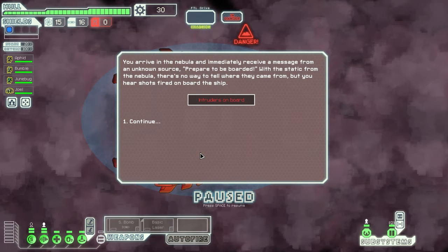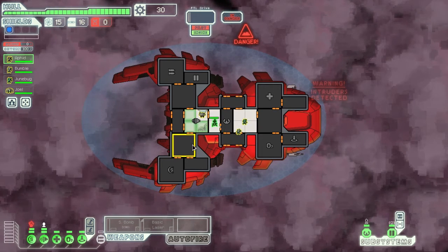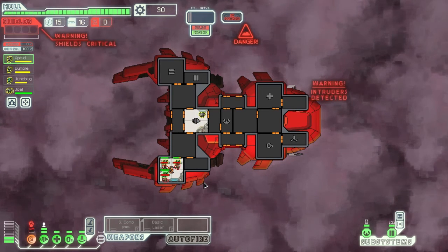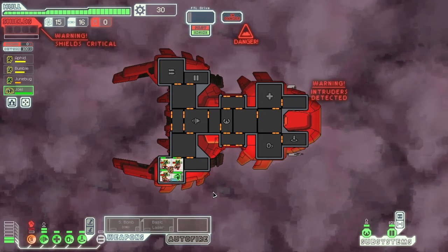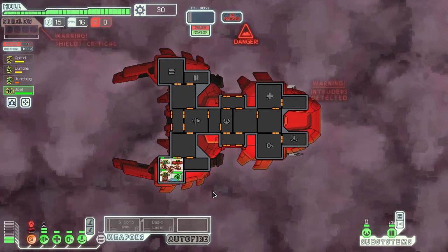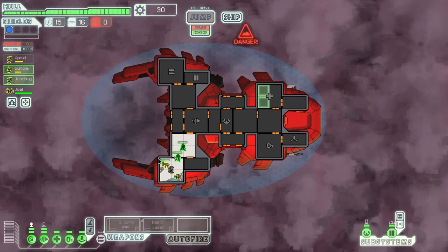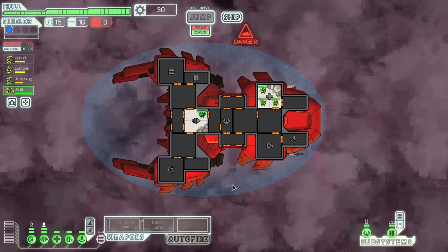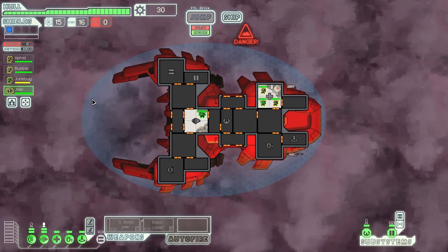We're being boarded immediately. I have no idea who's coming aboard, and we've got no sensors, and they wouldn't work anyway since we're in a nebula. Thankfully, we've got Bumble and Junebug. Let's all get into engines — they're down in shields, let's go to shields. Oh, there's only three of them, we should be fine. Joel will shoot some lasers. Our Mantis crew is just too powerful. Repair the shields, medbay's online. Let's get all the Mantis to the medbay, Joel go back to engineering. We sustained some damage, but we got some experience points in fighting.